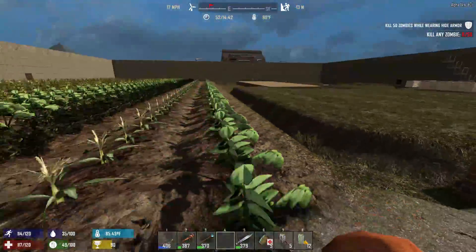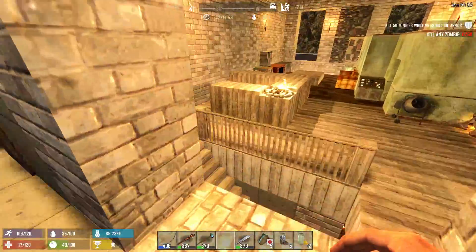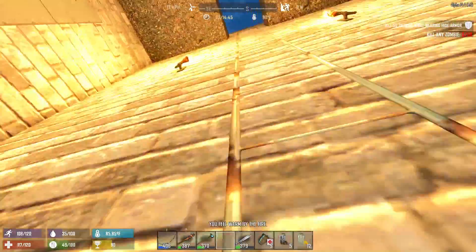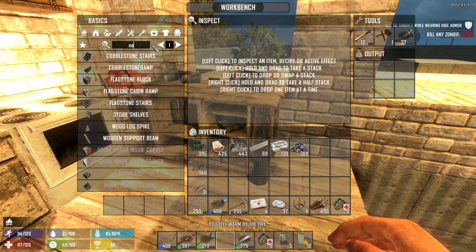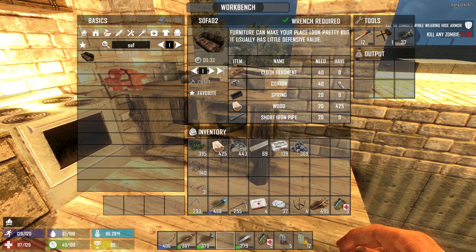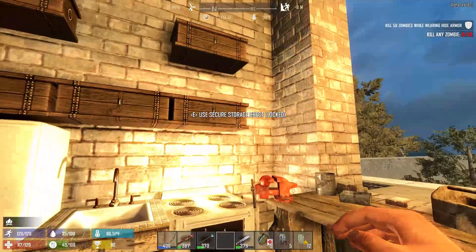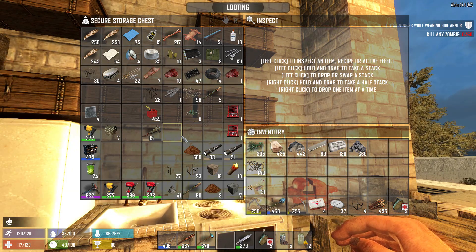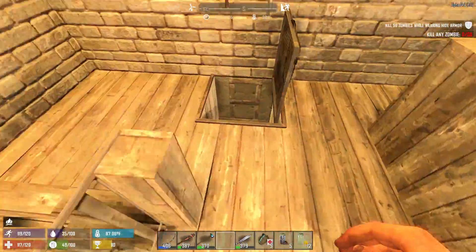We might do that next episode, I'm not too sure. I kind of want to decorate downstairs too, but I'm not entirely sure what I want to do down there. Let's check the sofa — I do want to make the sofa. That's going to take cloth and cotton. That's basically why I stopped, because of the cloth and the cotton. We do have the springs and the pipes, it's just the cloth and the cotton, so we might have to go for a little cotton run.